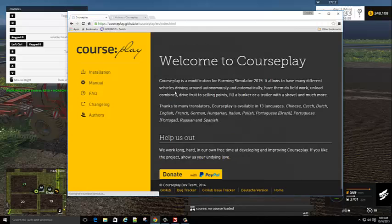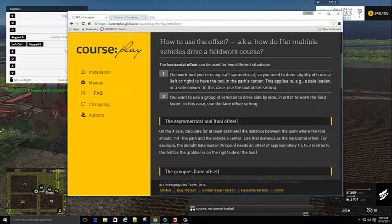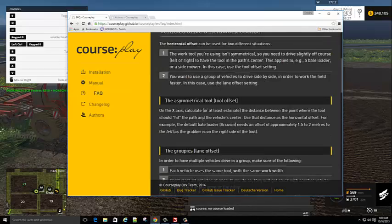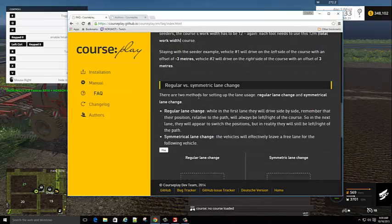If you go to the CoursePlay homepage, setting up multiple equipment is not going to be in the manual - it's going to be in the FAQ section. Look for 'how do I let multiple vehicles drive a fieldwork course?' Scroll down and you can read how it works. It covers the regular versus symmetric lane change.